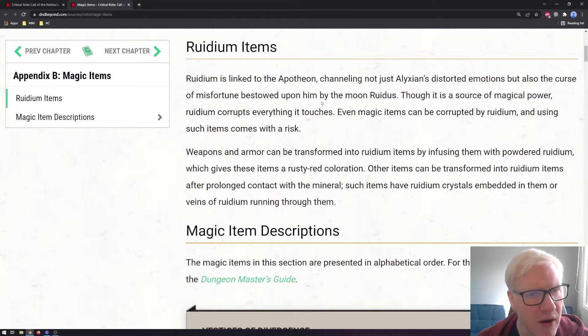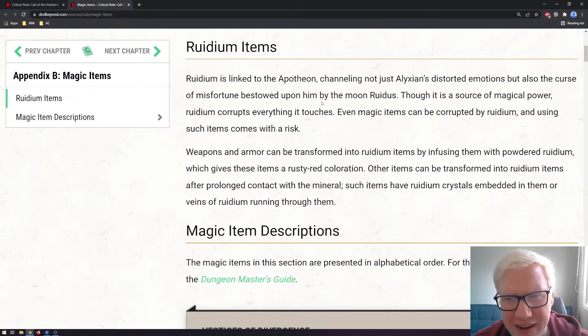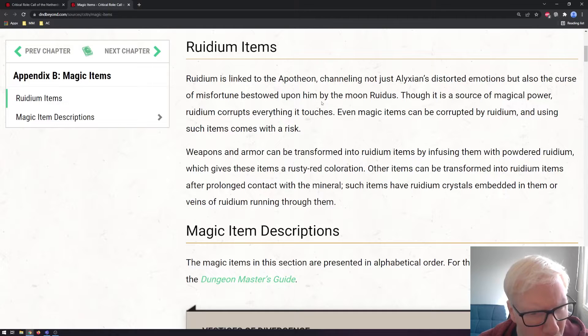Ruidium items start us off. Ruidium is linked to the Apotheon, channeling not just Elixion's distorted emotions, but also the curse of misfortune bestowed upon him by the Ruidius. Though it is a source of magical power, Ruidium corrupts everything that it touches. Weapons and armor can be transformed into Ruidium items by infusing them with powdered Ruidium, which gives the item a rusty red coloration. Other items can be transformed after prolonged contact with the mineral, having Ruidium crystals embedded in them or veins of Ruidium running through them.